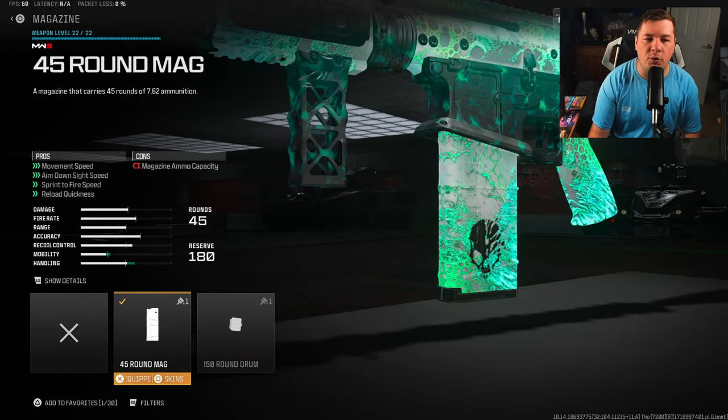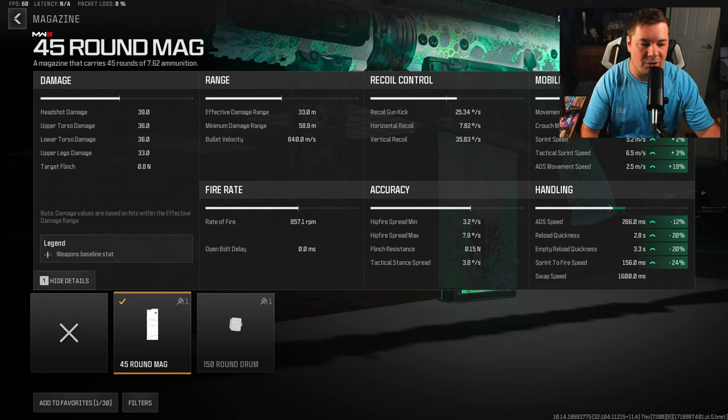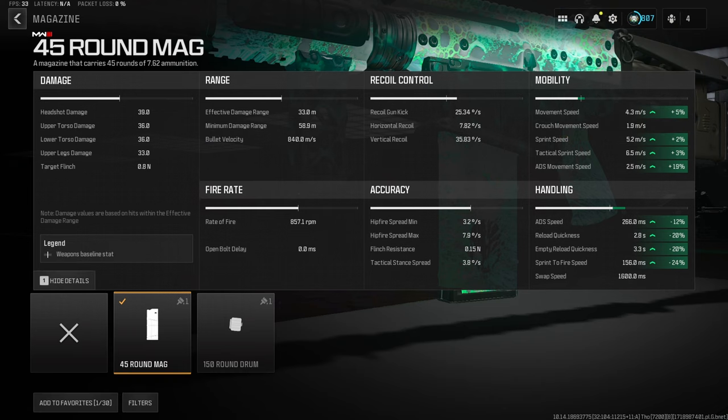For our magazine, we have the 45 round mag — the most important attachment to the build when it comes to turning it into an assault rifle. You can pause and look at all of the statistics on screen, but the big ones are ADS at 12% and sprint-to-fire speed at 24%. You can also see we're getting a massive percentage increase to ADS movement speed.